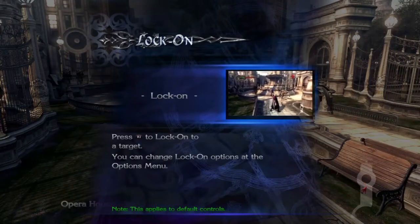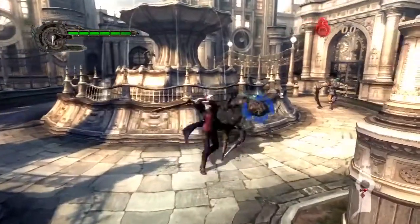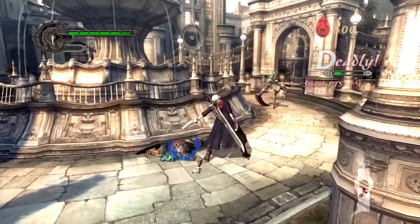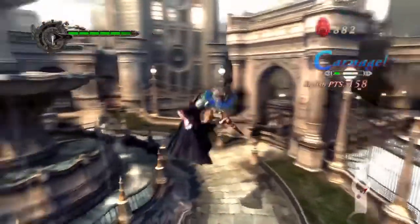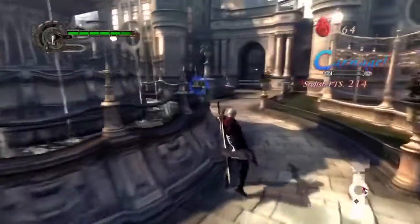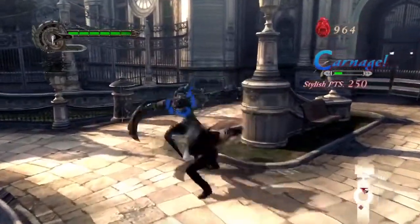Press R1 to lock onto a target. We won't get it yet, but you can get a charge shot for the revolver, which is amazing. I love Nero's loadout, by the way. I don't have a lot of moves yet so I'm really limited in what I can do, but once you unlock them you become more versatile. It's crazy how much you can do — you'll be getting to S and SS style rank in no time flat.